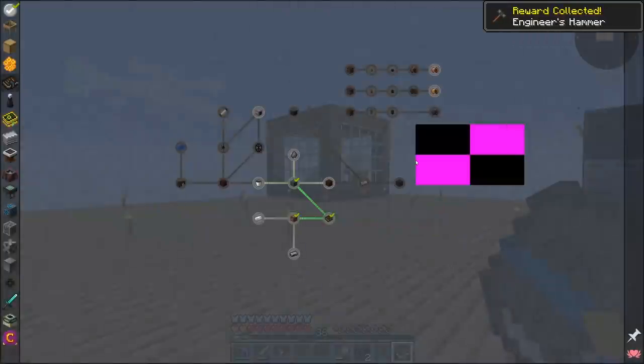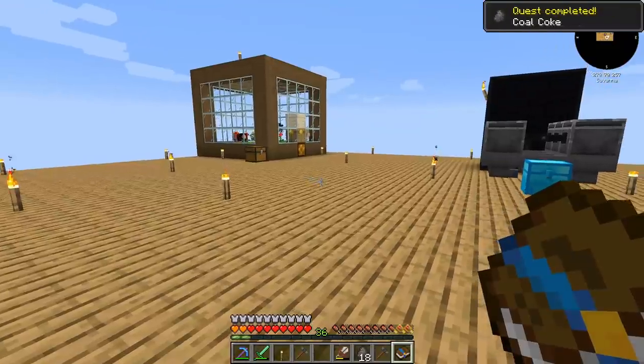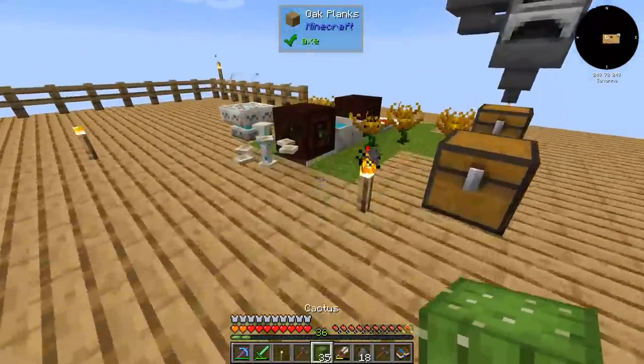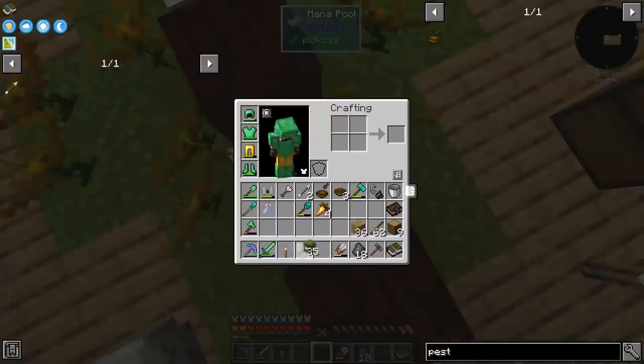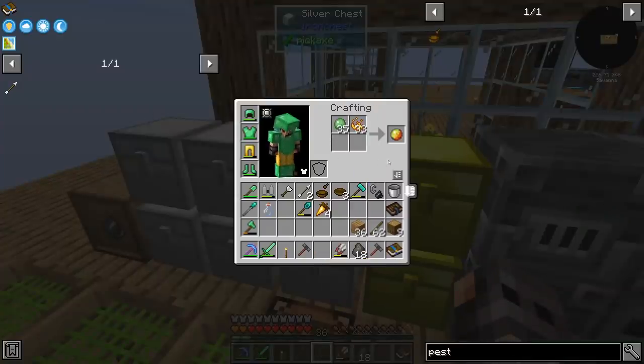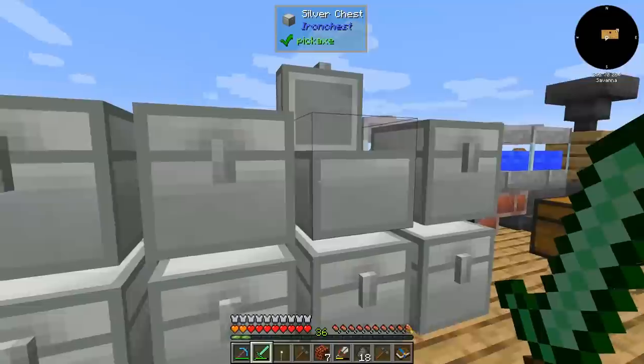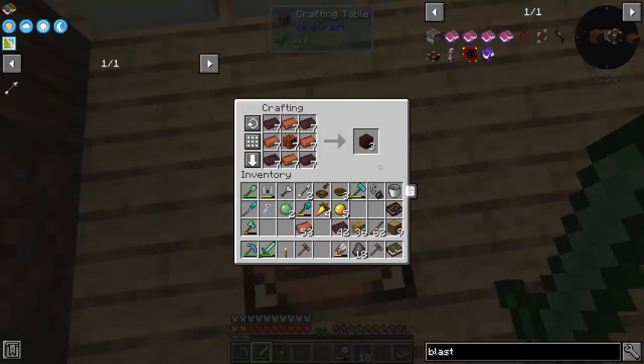In the meantime we have 35 cactus, but we don't have enough blaze powder — that's a problem. I think I need seven magma blocks because each recipe gives you three blocks. Let's see if I'm correct. We need two more.